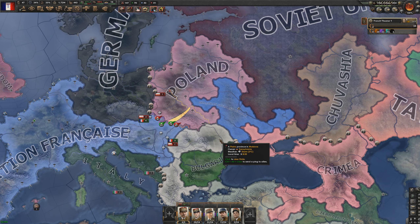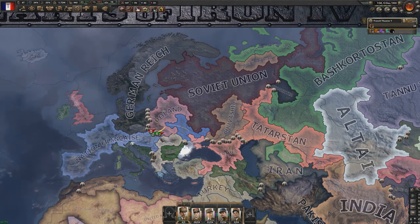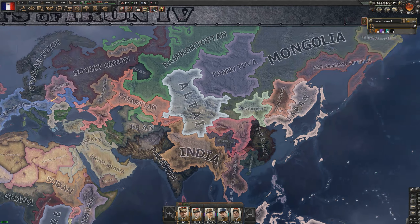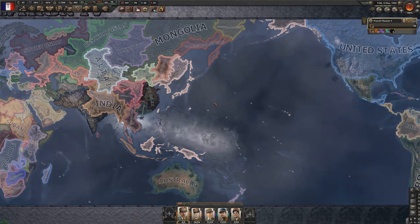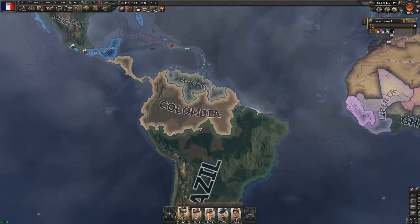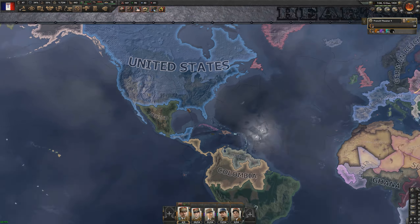Approaching the end of 1939, our offensive into Poland is going well. Europe has consolidated with us, the Germans, Soviets, Polish, and Italians as major players. The UK is imperializing Africa, trying to take Sudan. Asia has really unified with lots of big powers, and Japan is going after Manchuria and coastal Siberia. The US is fighting Mexico but Mexico is holding its own — in all my tests the US had already steamrolled to Colombia's borders by now. Looking at factories: US has 173 and 135, while we might actually be on par with them, which is pretty neat.